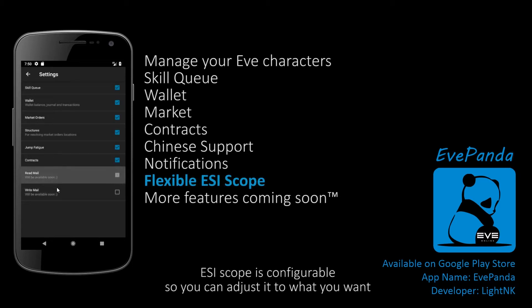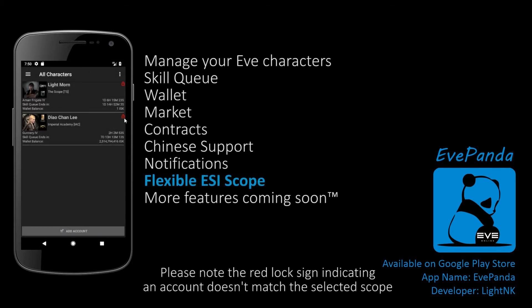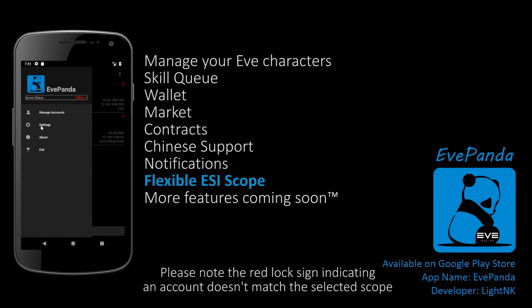ESI scope is configurable, so you can adjust it to what you want. Please note the red lock sign indicating an account doesn't match the selected scope.